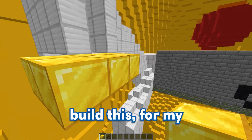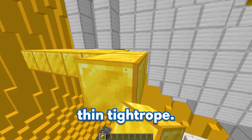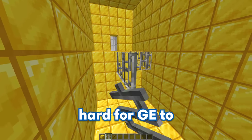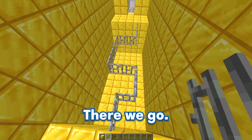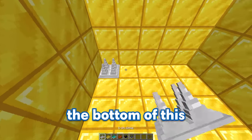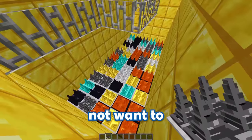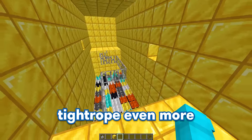We've got to quickly build this. For my next obstacle, GE's gonna have to walk across this super thin tightrope. Let's make the tightrope out of these super thin iron bars so that it's super hard for GE to keep his balance. There we go. To punish him for falling off, we're gonna fill the bottom of this tightrope room with a whole bunch of different spikes. I would definitely not want to fall into those.